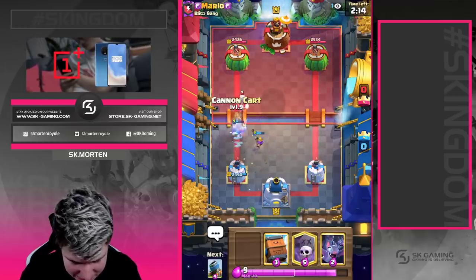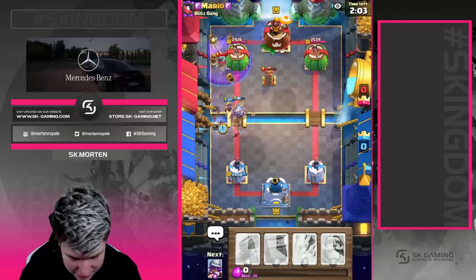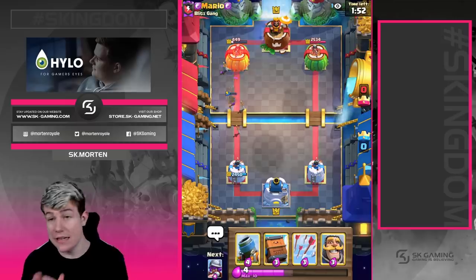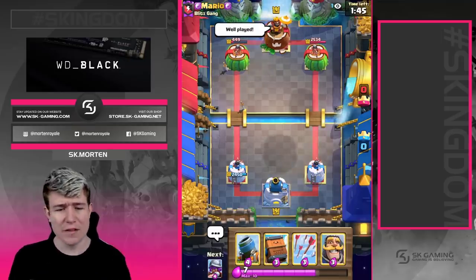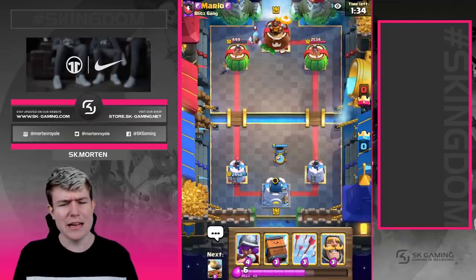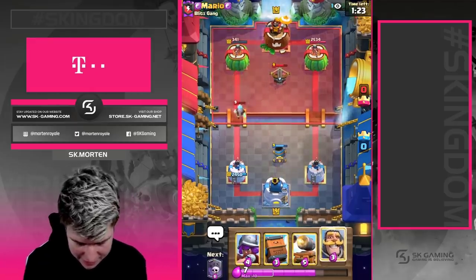The only problem is the defensive Expo, but the good thing is he doesn't have log in cycle and he doesn't have knight in cycle, so it's going to be really tough for him to defend. I'm going to go with bats because he just spent his Pekka. That's what I meant — if your opponent plays their Pekka on your graveyard, we go all in because I knew he didn't have knight in cycle. You need the knight against the cannon cart musketeer combination.